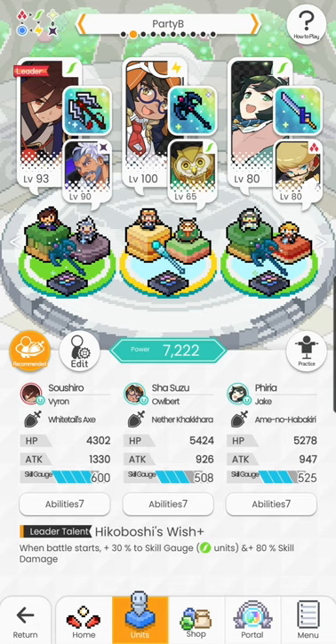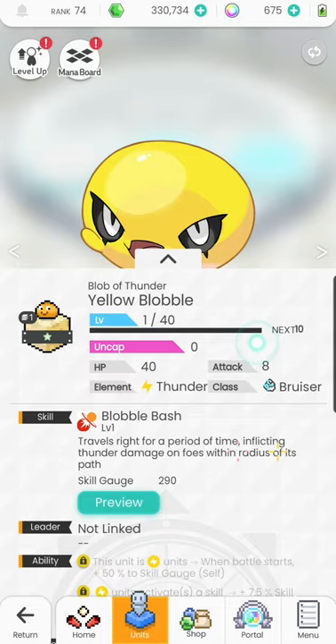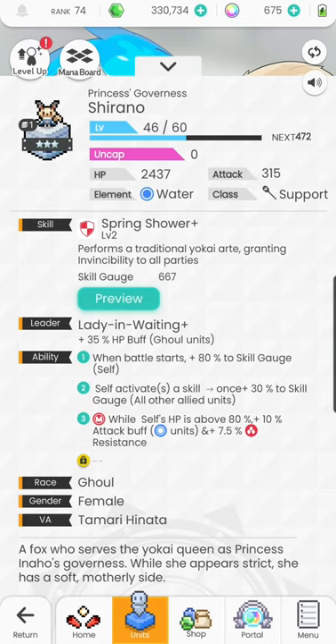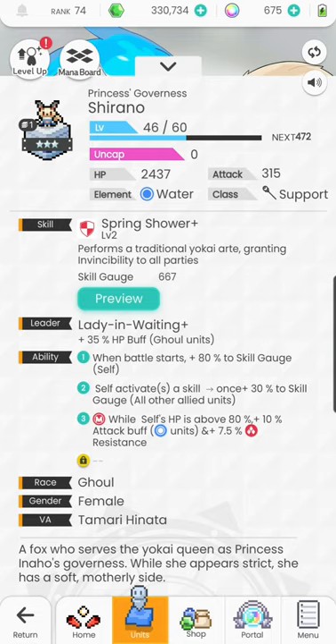Point number six: perfecting your turn order. Even if your supports have longer skill gauges, there are ways to speed that up. For example, Yellow Blobble boosts your main's skill gauge by 100% at max. Shirano, a three star character, self-boosts her skill gauge by 80%, and after she activates a skill once in a match she gives 30% skill gauge to all other allied units. Even though she's three star, she is exceptional and really ties a lot of teams together — extremely free-to-play friendly.